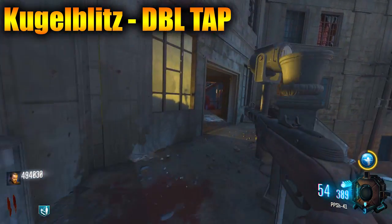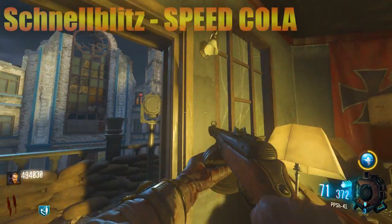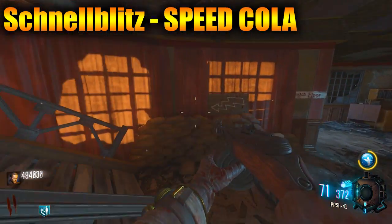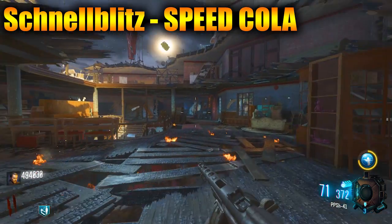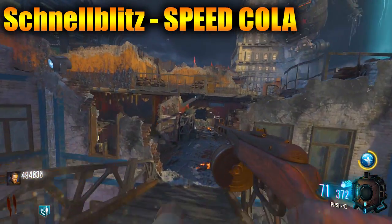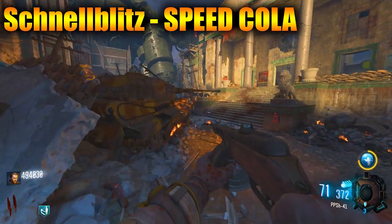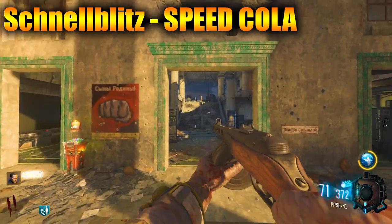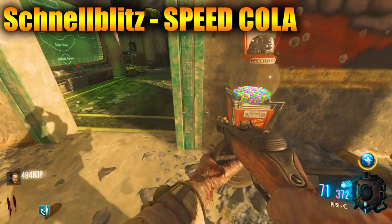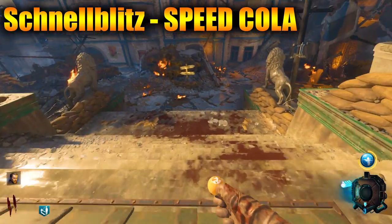The next one we have is Schnell Blitz, and it's going to be like a quick or speedy reload. The description says: 'With Schnell Blitz, your weapon feels like an extension of you, as if you've used it your whole life. Gain increased reload speed.' So it's pretty self-explanatory — you're going to get faster reload speed.